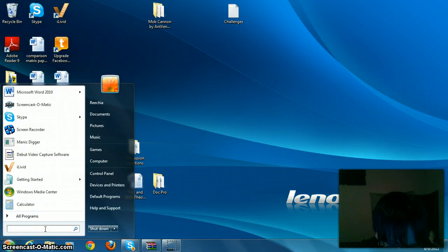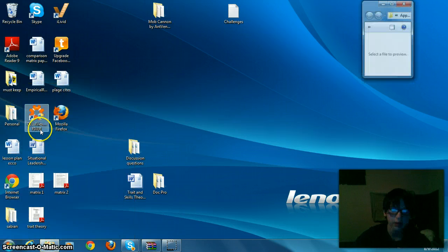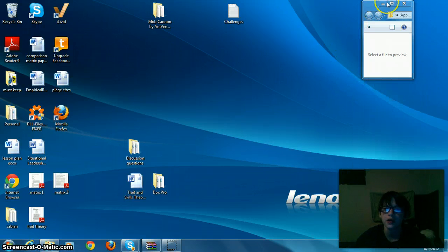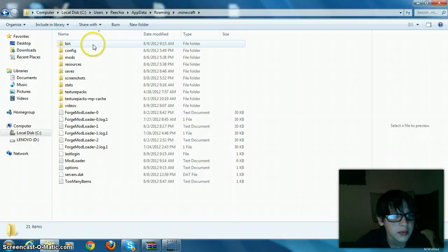First of all, you need to go to your Start menu and press AppData. You can either press enter or you can navigate to it like this. I honestly prefer pressing enter because I'm too lazy to move my mouse. Then you need to open up Minecraft and open up the bin folder.